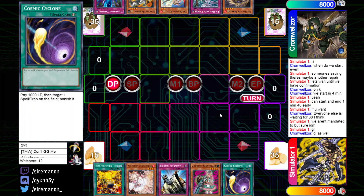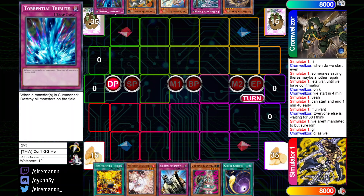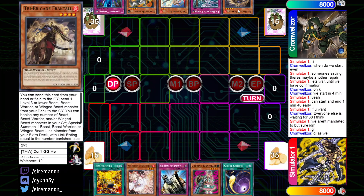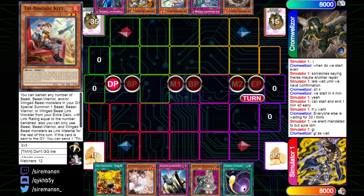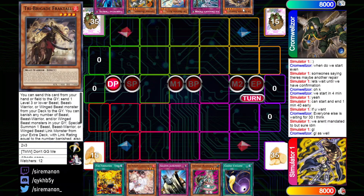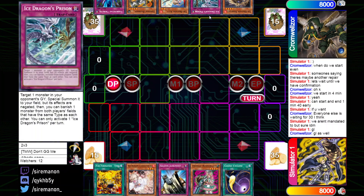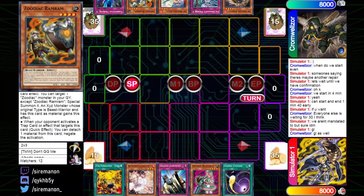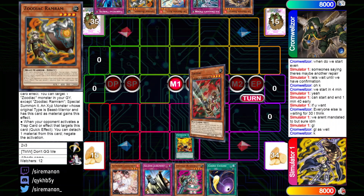The opening hand for Tribrigade Zoo going second is Torrential Tribute, Ram Ram, Kit, Ice Dragon's Prison, and Fractal — the more trap-oriented build. We see these two starter cards that seem glued to every Tribrigade player's hand, but they didn't open any hand traps or dedicated board breakers. They don't really have to in this matchup though — it's going to be fairly grinding nonetheless, so curious to see how this game evolves.